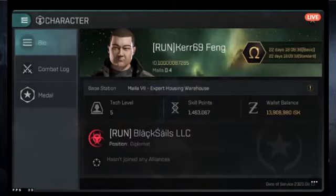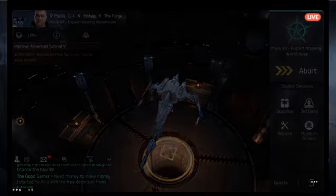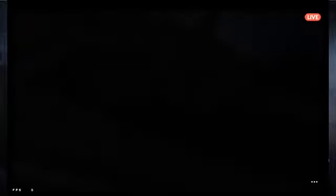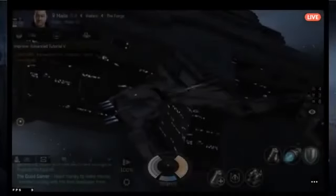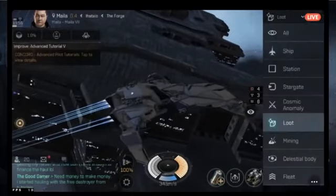The 0.5 to 1.0 range is safe to hang out in. The rewards from mining and encounters aren't super high, but are good enough early on. From 0.1 to 0.4 is called low security. In low security there are no Concord police, but if you attack someone you'll get a criminal timer — a red icon on your display — defaulting to nine minutes.